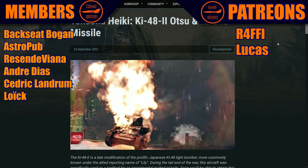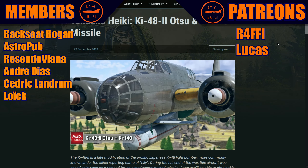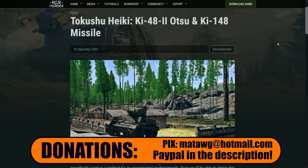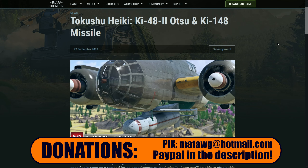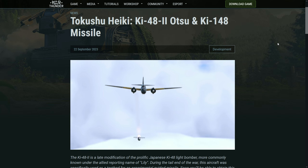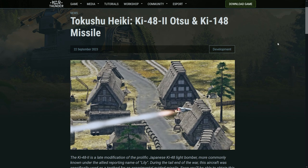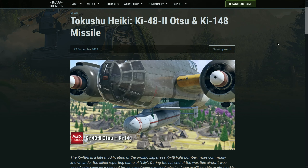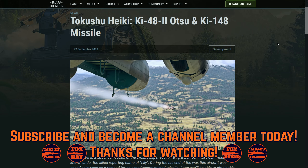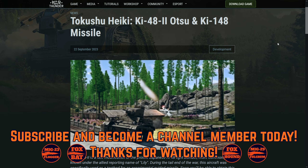This is another crafting event vehicle — the last one, as there are normally four. We already saw three of them: an aircraft, a tank, and a ship. The leaks were all correct: the Tsuikishi Haeki event will include the Ki-48 Otsu.